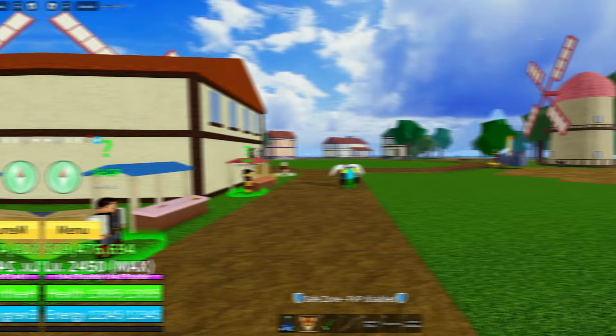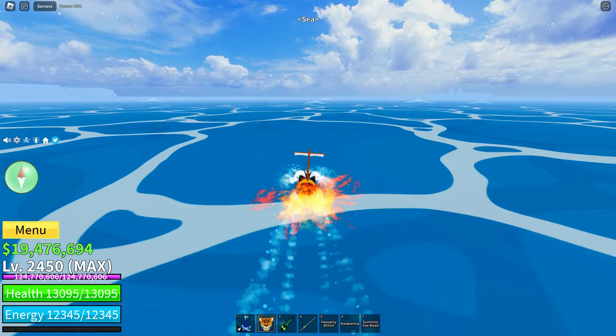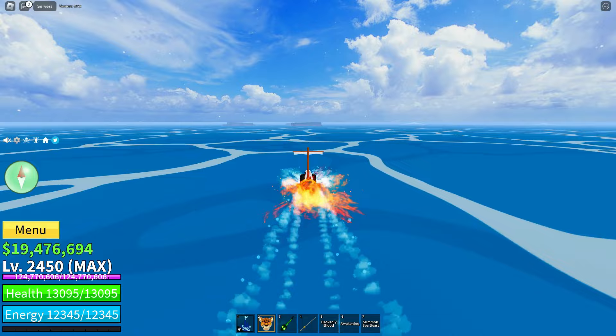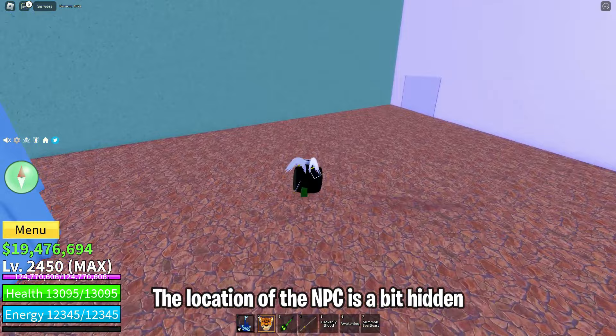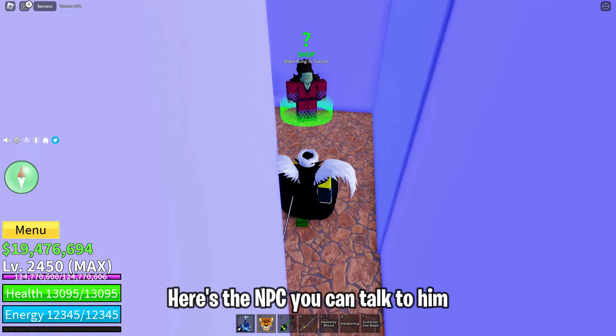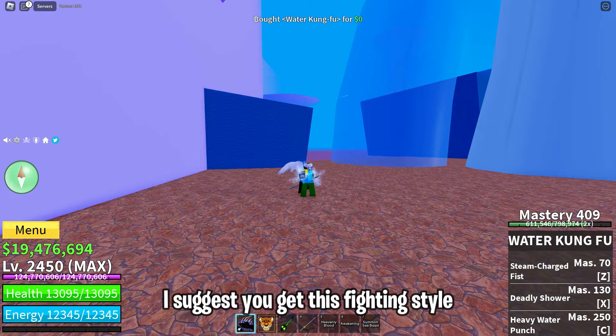The last fighting style you can get in the First Sea is Water Kung Fu — you can get it in Fishman Islands. The location of the NPC is a bit hidden; you can enter around the corner here. To get Water Kung Fu you have to pay 750,000 money. I suggest you get this fighting style because later you can upgrade it to V2.